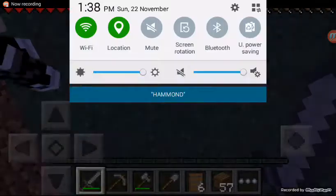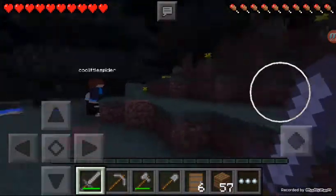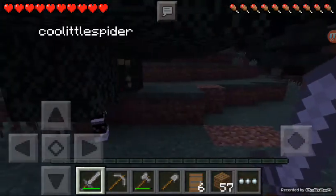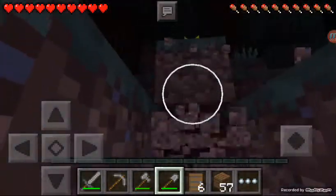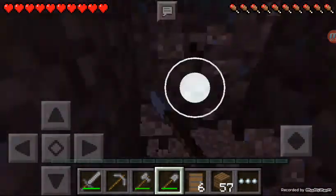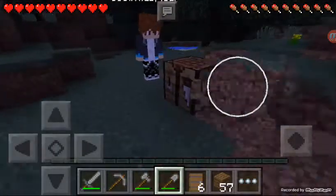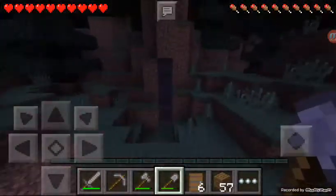Hey guys, my name is Tristan. Today in this video we are going to be back in our let's play, and we're gonna be making our house. Tarik is here too. We need to get some flat space, so Tarik and I are gonna be getting this flat space for our house.